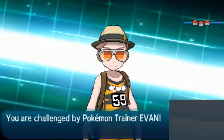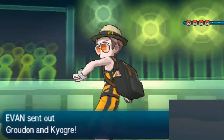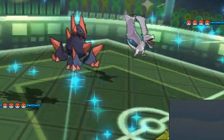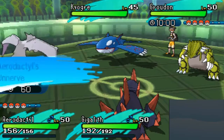All right, here we go. What's he gonna lead off with? Most likely Kangaskhan, maybe Groudon? Kyogre Groudon. So Primal Groudon and Normal Kyogre, which means we don't have to worry about water attacks from the Kyogre.